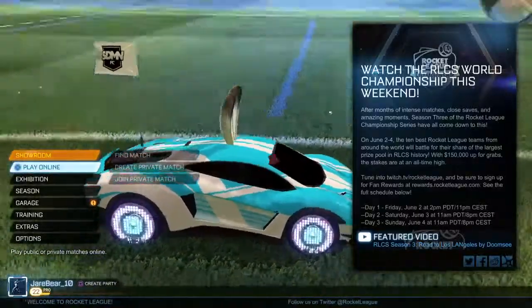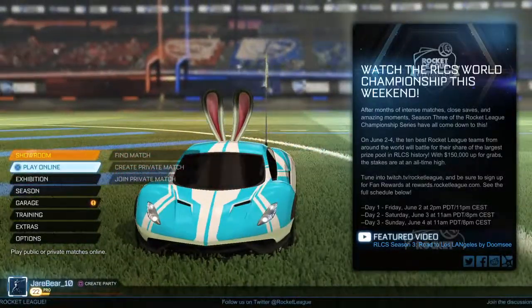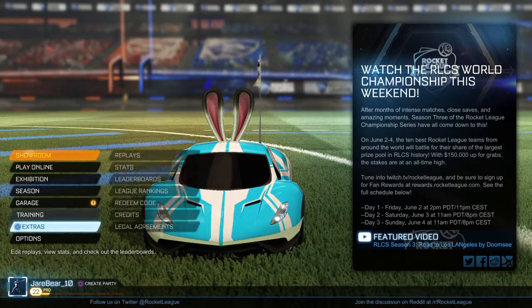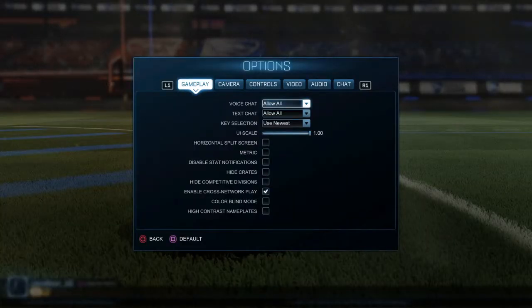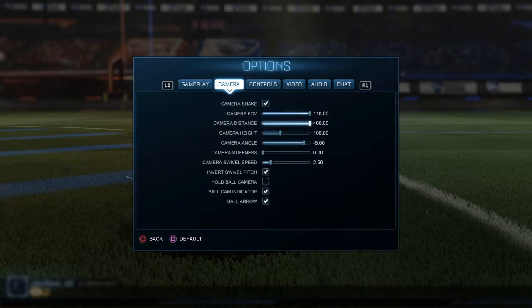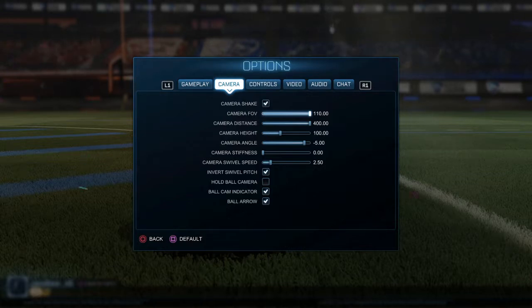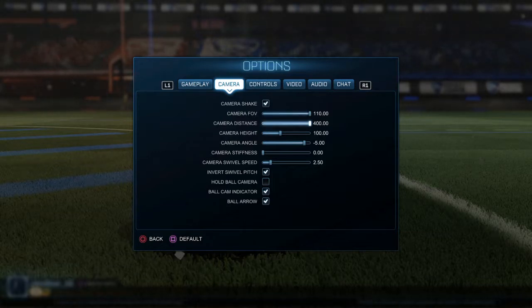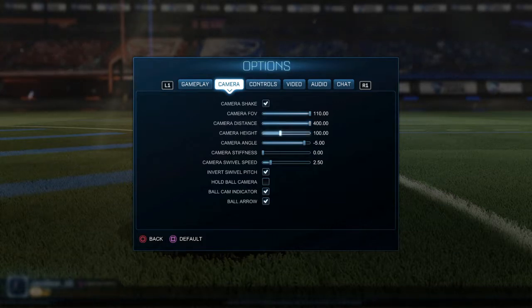You can go into a game or into the main menu — doesn't matter. Go to Options, then go over to Camera. I would put camera field of view all the way up so you can see the full field. For camera distance, you want it around 400 so you have room to see more stuff.